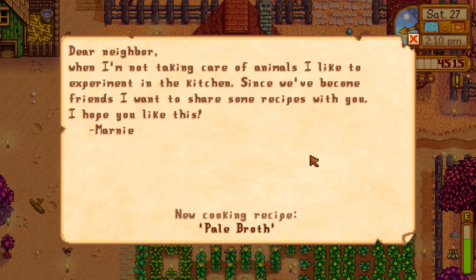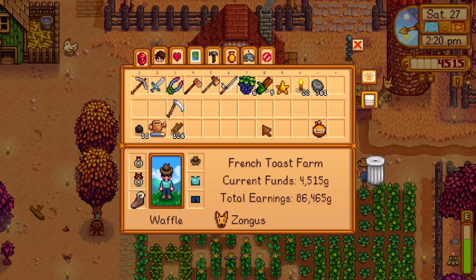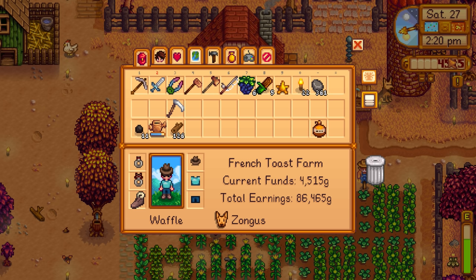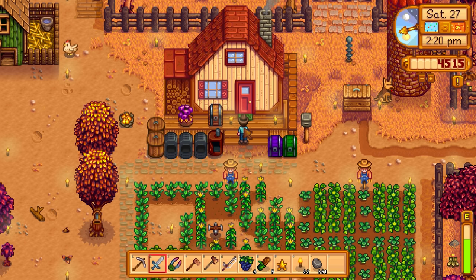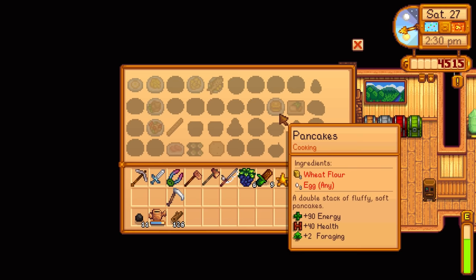The letter says: 'Dear neighbor, when I'm not taking care of animals, I like to experiment in the kitchen. Since we've become friends, I want to share some recipes with you. I hope you like this. Marnie.' She gave us a cooking recipe for pale broth, which is great because our house is actually upgraded now. The exterior changed too — if you look at two episodes ago you'll see it. Now we can actually get some cooking done if we have the right ingredients.